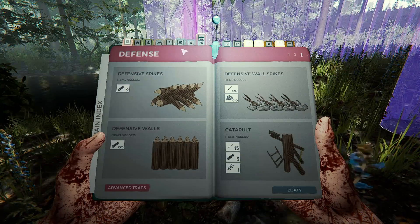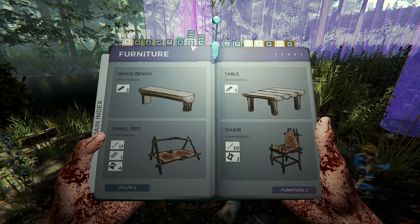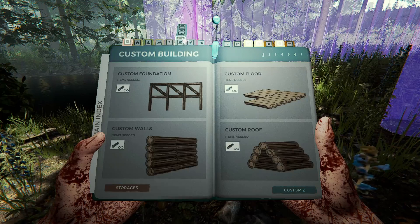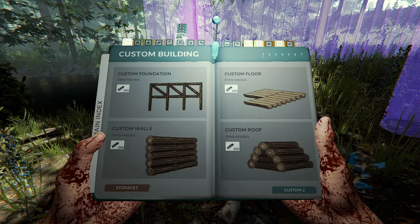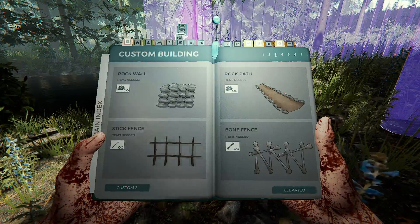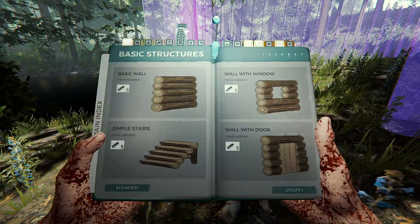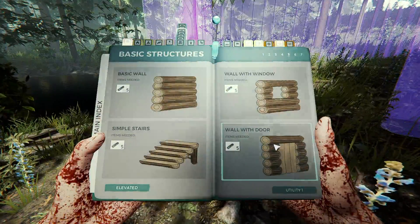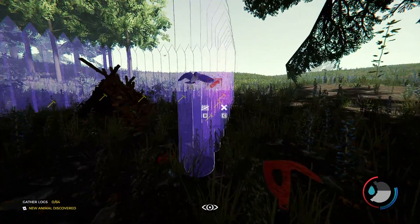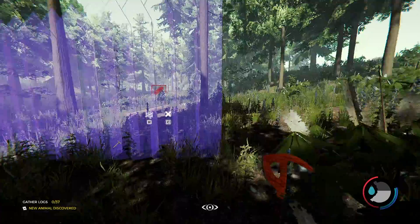Are we able to make a door? Keeping the enemy out would be important. Custom walls. We can make tree houses — that sounds nice. Wall with a door. It seems like it might be getting dark, but it's not getting dark yet.